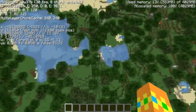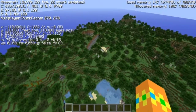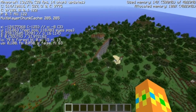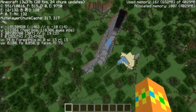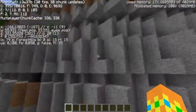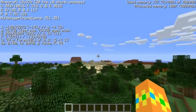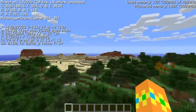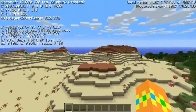If we fly maybe 50 blocks from spawn — oh, there's an epic ravine, let me check that out real quick. It seems to go down pretty deep, but nothing special, just a big ravine. If we fly in the direction of east or northeast, we can see there is a desert and the new biome.